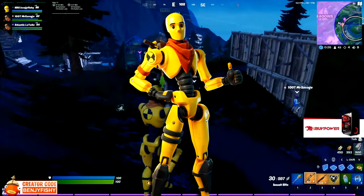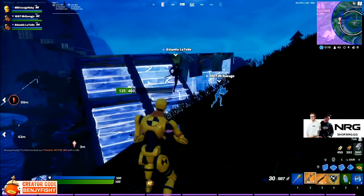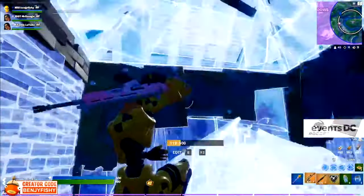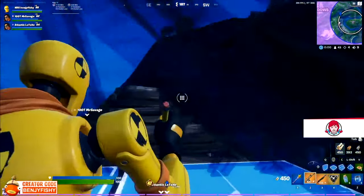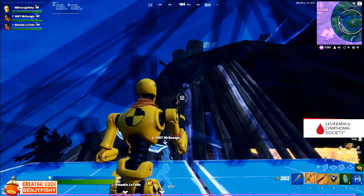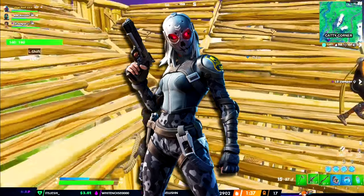Now for the top three rare try-hard skins in Fortnite. Coming at number 3 is the Dummy skin. This skin became a huge sweat out of nowhere. Pros like Benjifishy, MrSavage, and literally any pro you can name have this skin in their locker. Benjifishy has even favorited the skin. Looks can be deceiving with this one — dummy-looking but in reality very try-hard. Rating: 11 out of 10, he passes the scale.